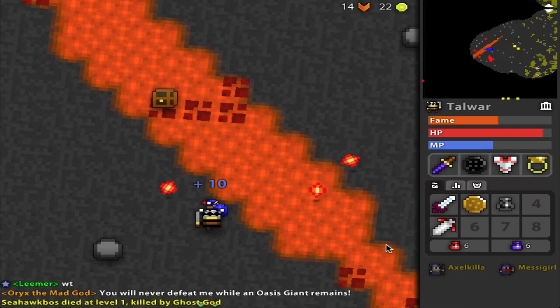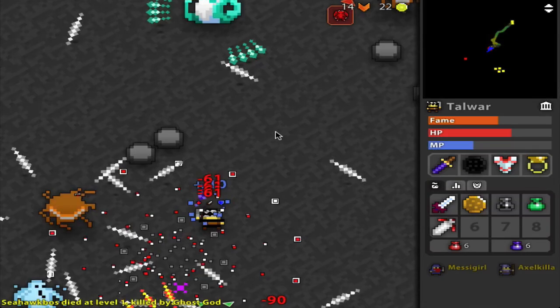D-Blade and Seasword are my primary swapouts. I don't really use Stone Sword — I do have one, but I feel as though I want to save it. It kind of just looks cool in your vault. I'll use it every now and then, maybe for a tomb. They're good in tombs.